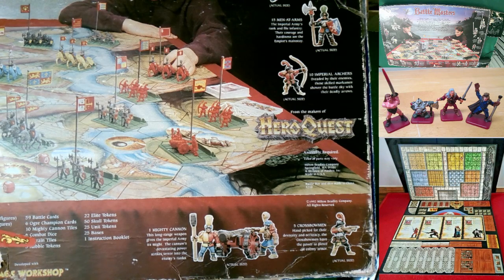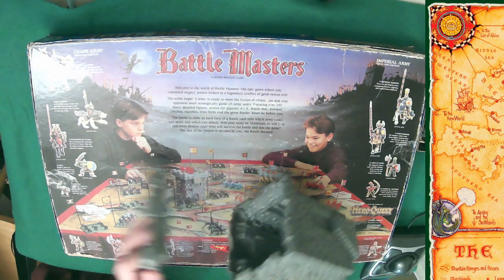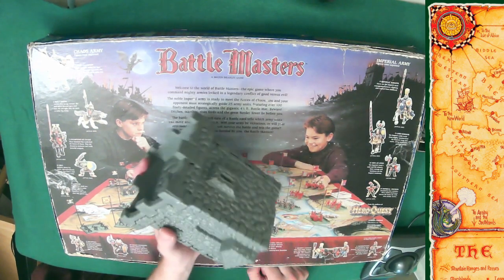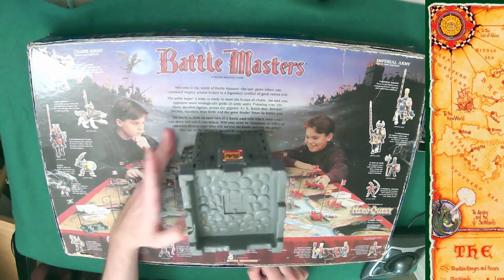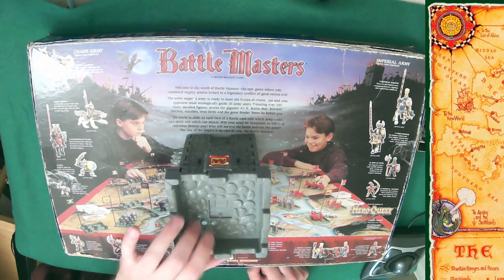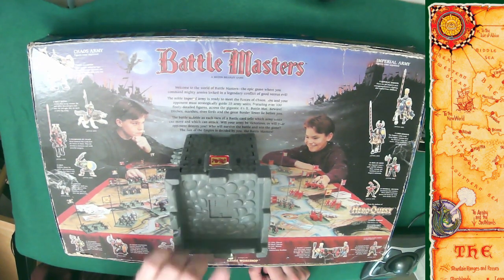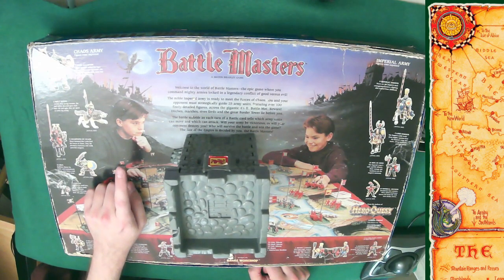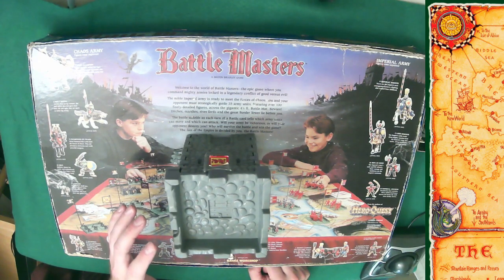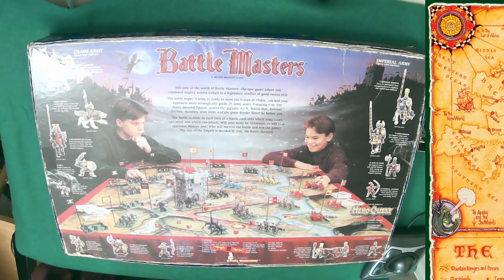Here's the tower — it's a hollow piece of plastic, and if you follow the directions it's fairly easy to assemble. Mounted armies, the cannon, and the ogre can't go up here, but everybody else gets one extra die when attacking from the top, and attackers get one less die when attacking units up there — almost like the opposite of a pit trap. I haven't actually had a chance to play this game yet; I need to find someone with enough space.